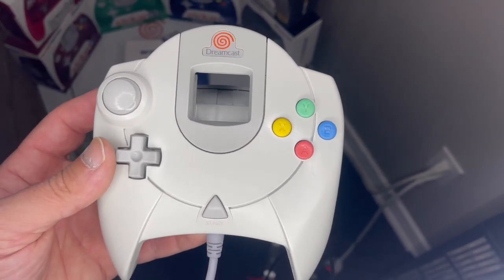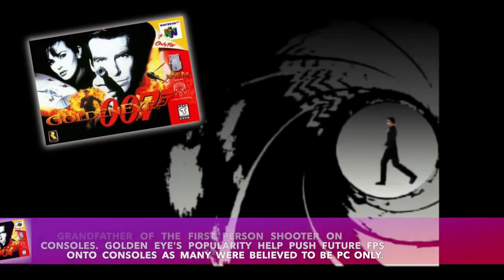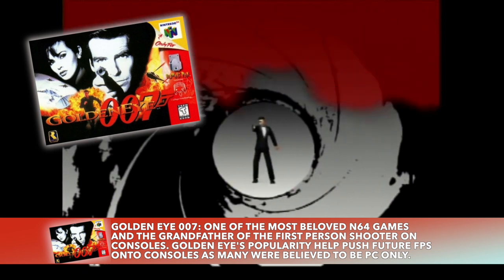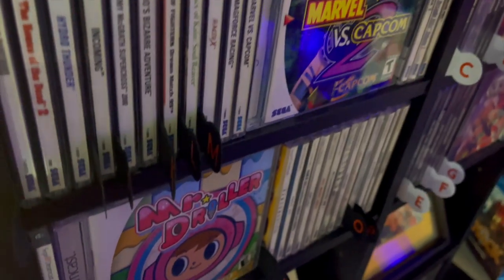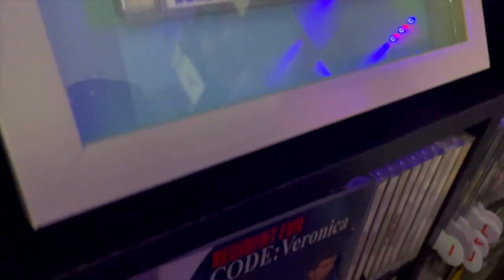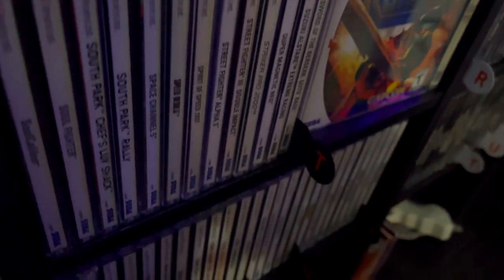Sega and many other console manufacturers felt that price reductions on games would help sell consoles. Games like GoldenEye, already a fan favorite on the Nintendo 64, became far more affordable to those who later adopted a new console. Sales numbers are bundled together with overall units sold, so determining a more accurate count for each SKU of the same game is near impossible.